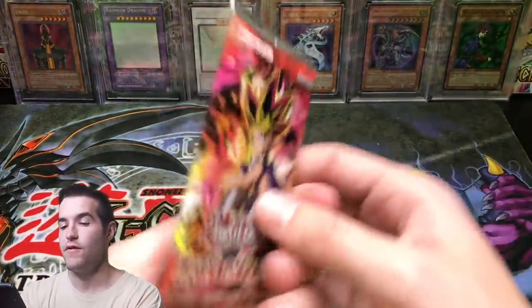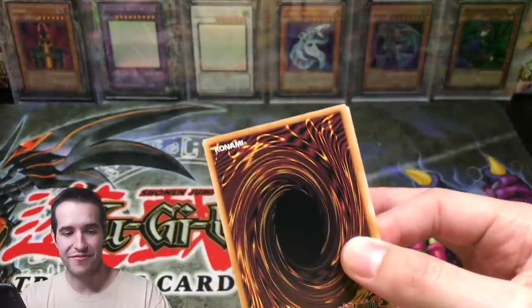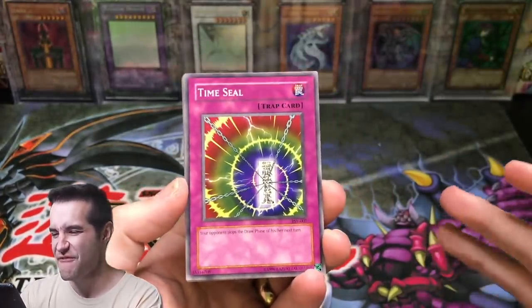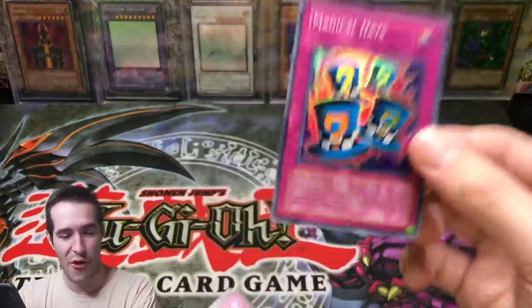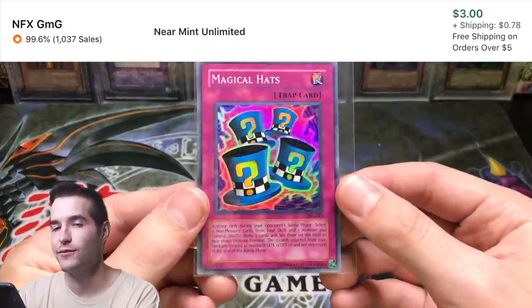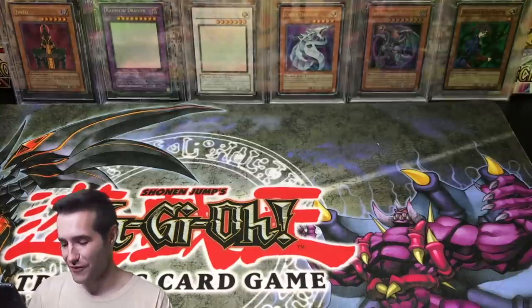Last pack — Pharaoh's Servant. Can we get Genzo? Buster Blader? Thousand Eyes? Please give us a foil — we just need a foil, come on. Time Seal, Science Soldier, Seven Completed. Magical Hats! I'll take it — I said a foil and we got one. Is there not a Magical Hats in almost every single opening? That's a cool one though. Spike Bot. We did get a foil from the Legacy Packs.